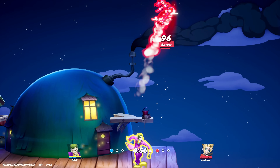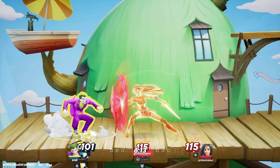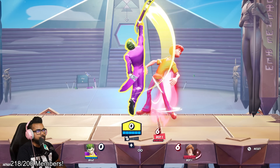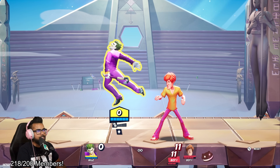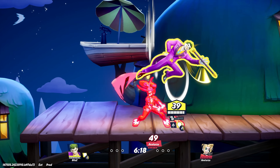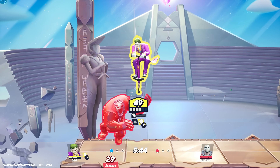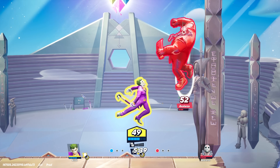His best move is his up air. Some of you that have played MultiVersus might have PTSD — it's just like Bugs Bunny's up air and Harley's up air. It can reach in front of him and behind him, has wide range, and can kill off the top really early depending on your position. You're going to use this a lot anytime enemies are above you. It's very quick and a massive headache for people to deal with.